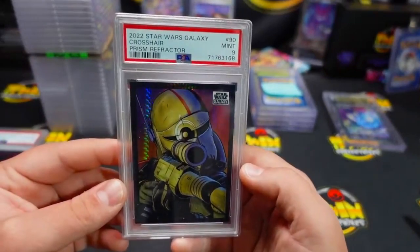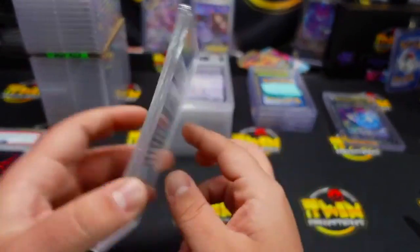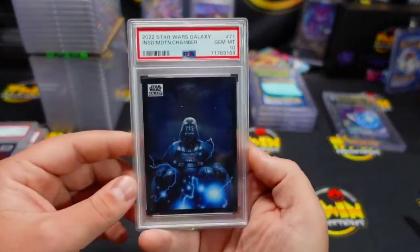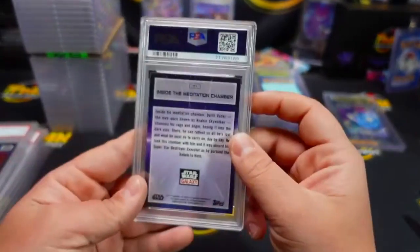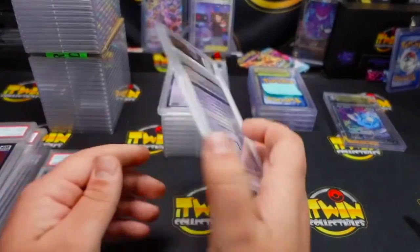We have a PSA9 on Crosshairs — that's the prism refractor. Levi, I think you did have some on this if I remember correctly. PSA10 on this one. I don't think that's a refractor or anything, but I just like the artwork and stuff. I'm gonna try selling some of these.